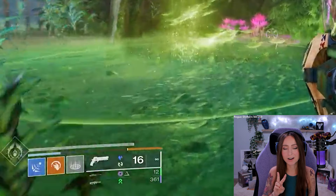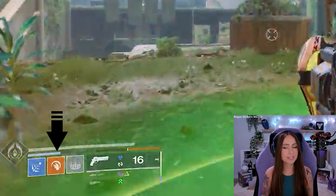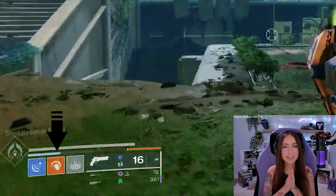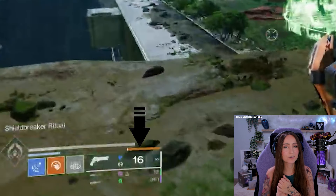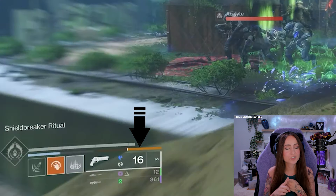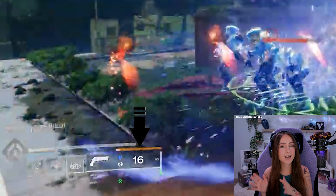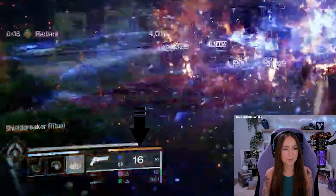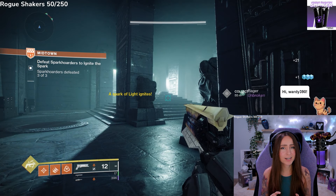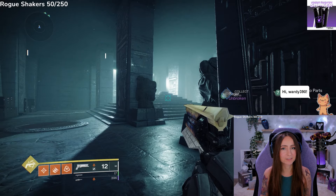There are two bars. The left one is for your Light-aligned buffs or debuffs — meaning Arc, Solar, or Void damage — that bar will fill. The right bar is for the Darkness subclasses like Strand and Stasis, or any Darkness-aligned buffs and debuffs. Kinetic damage fills both bars at a reduced rate, but gets an increased rate if one of the bars is completely filled.